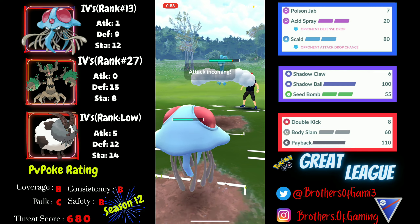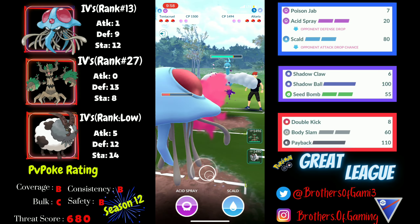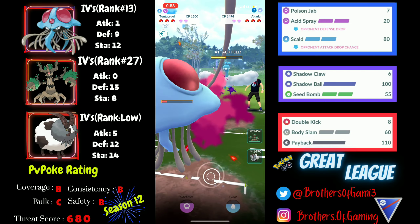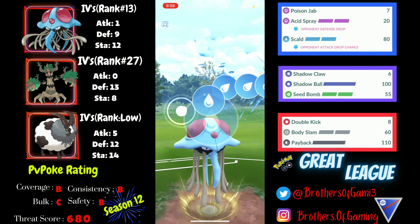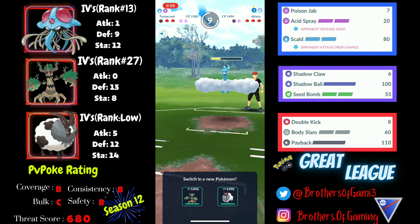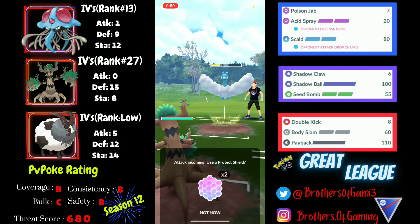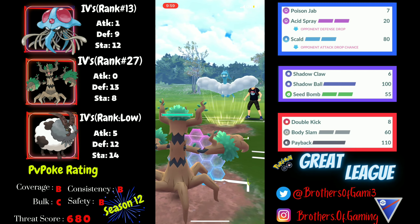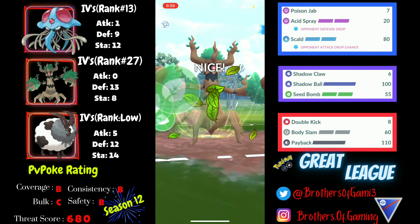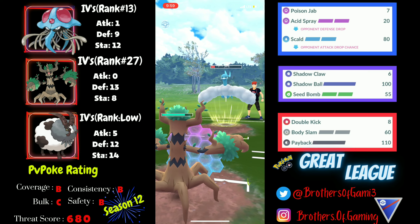In the fourth battle I face a tough Altaria lead — I don't have a hard resist to Altaria, so I go for Scald right away. It's a high-ranked Tentacool matchup as well, which is very tanky. My first Scald gets the attack drop and I reach a second Scald which forces my opponent's shield, which I'm happy about. Trevenant comes in against Altaria dealing neutral Shadow Claw damage that adds up, and I go for a CMP tie which I win, getting the final hit.